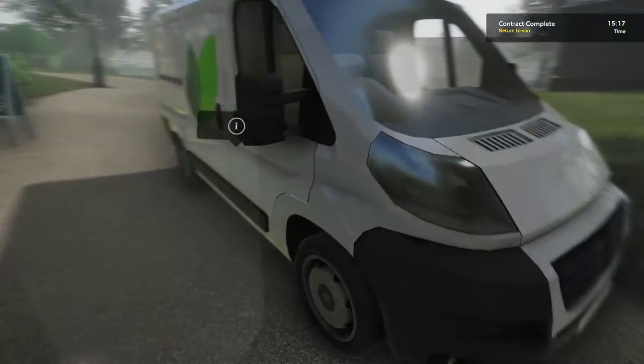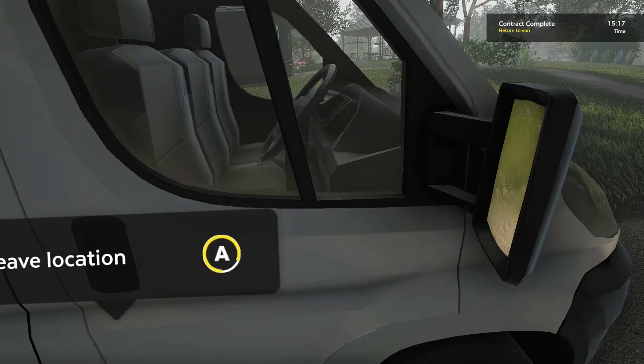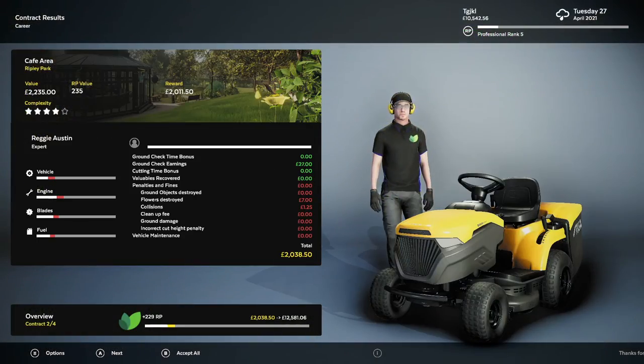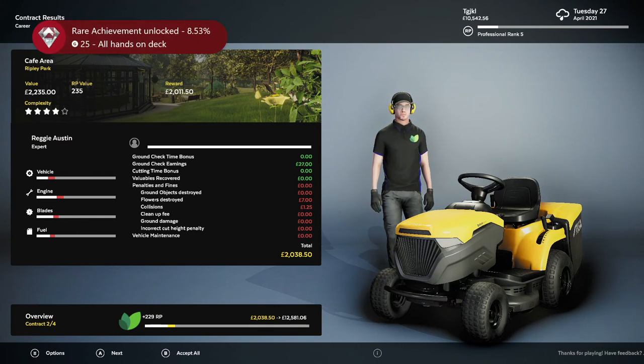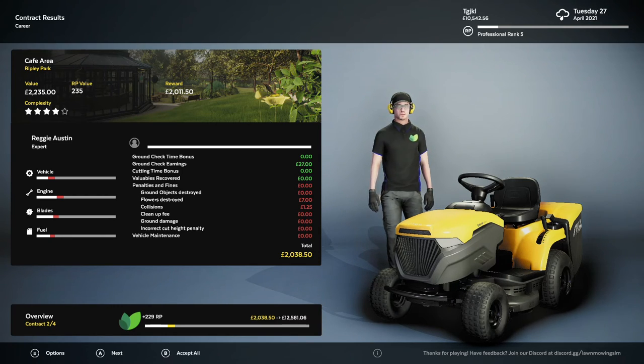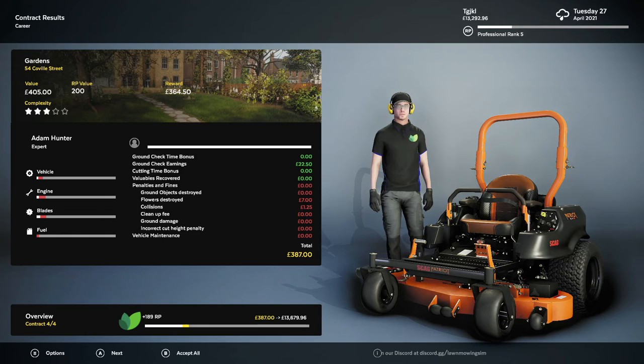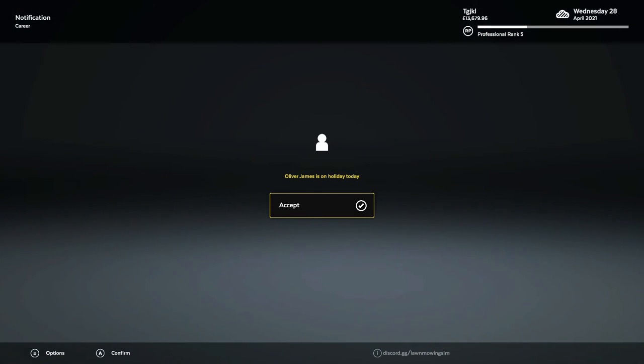Another one down, ladies and gents, and we're getting close. Doing all these litter contracts might get us the ground object achievement — and there it is! Picking up 250 objects in ground check phases. So from here on out, you do not have to do the ground check phases if you don't want to. It will save you a little bit of time, though you do get a little bit of money from doing them. It's kind of up to you.